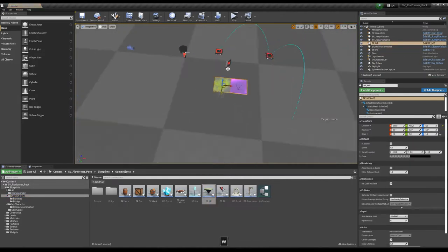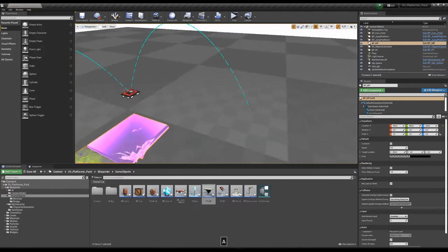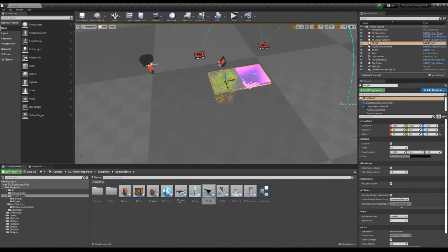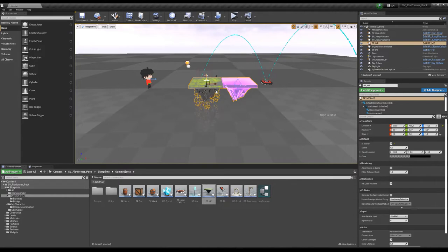Similarly, for the BP Moving Platform, put it wherever you want on the scene. You have a few options: first, is it active or not — let's set it to active so the platform will move. You also have a choice of speed — let's set it very fast.